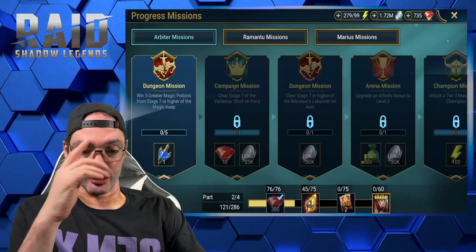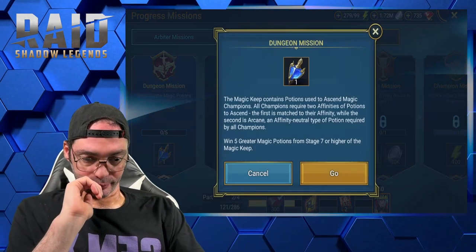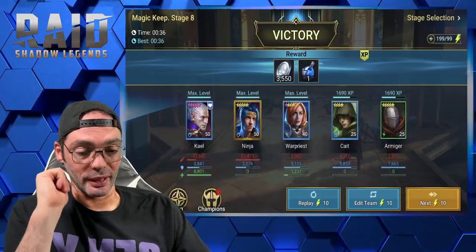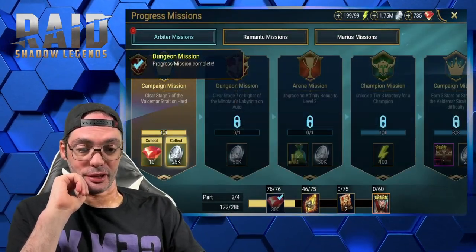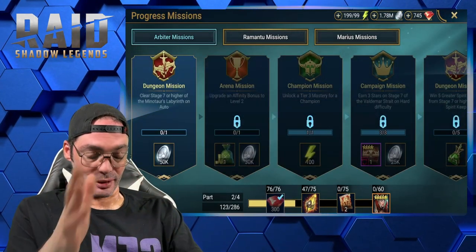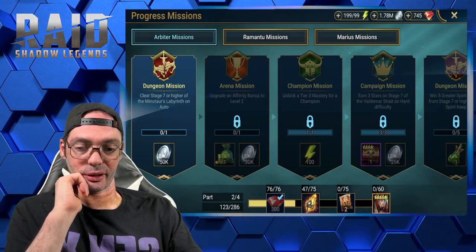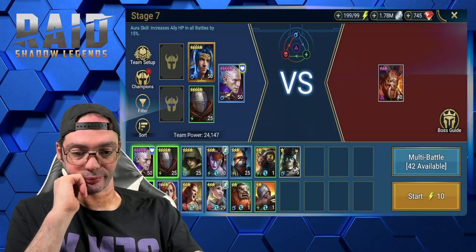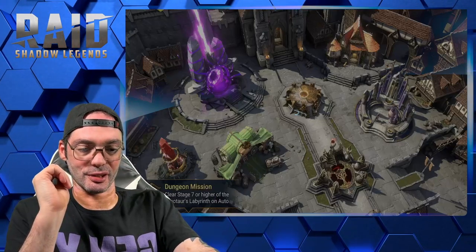Win three greater magic potions — finally got a break, didn't have to run 200 missions for those. Clear stage 7 of Valdemar Strait — already completed while I was waiting on the arena to refresh. Clear stage 7 or higher of the Mentor's Labyrinth on auto — not a problem.